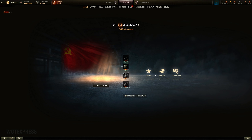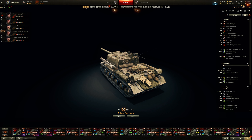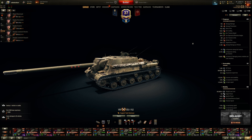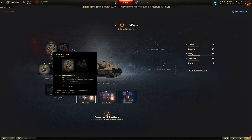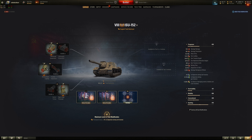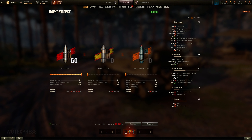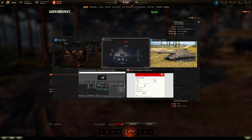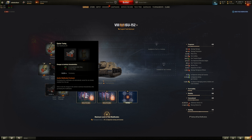Fuel mods are practically the same across tier 8s. I like my ISU 152 but they nerfed the penetration to 260 from around 286. First fuel mod: better terrain resistance and durability at the cost of on-paper traverse speed — but effectively you traverse better. Second: better accuracy or aim time — aim time is already great at 1.9 seconds for twin 122s, so better accuracy is preferable. Third: view range or camo after firing — camo after fire doesn't matter much at this caliber, so view range is clearly better.